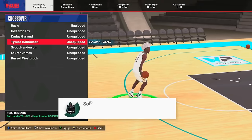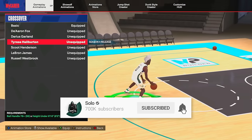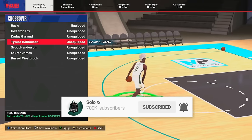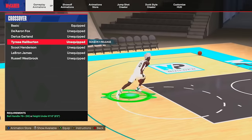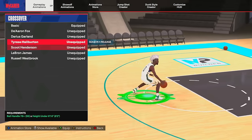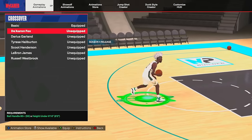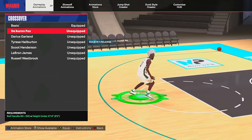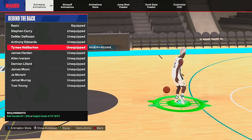Finally we have the first new dribble move: the crossover. They added Tyrese Haliburton — all the new dribble moves added this season are for Haliburton. However, the Haliburton crossover is pretty slow and I don't recommend it. The one I recommend is D'Aaron Fox crossover — 80-plus ball handle, under six-ten — pretty much every build can get this one.